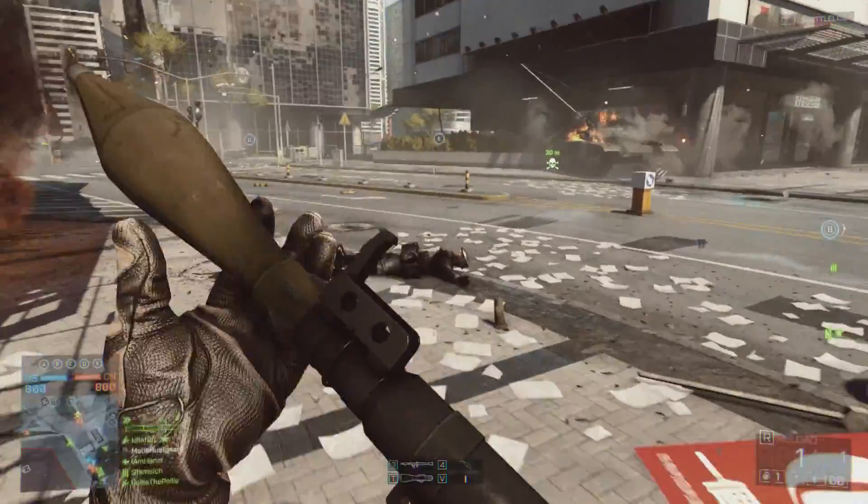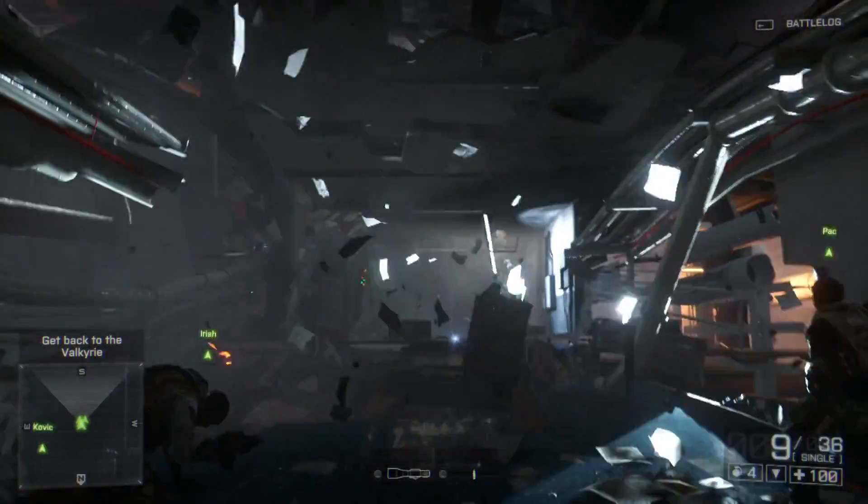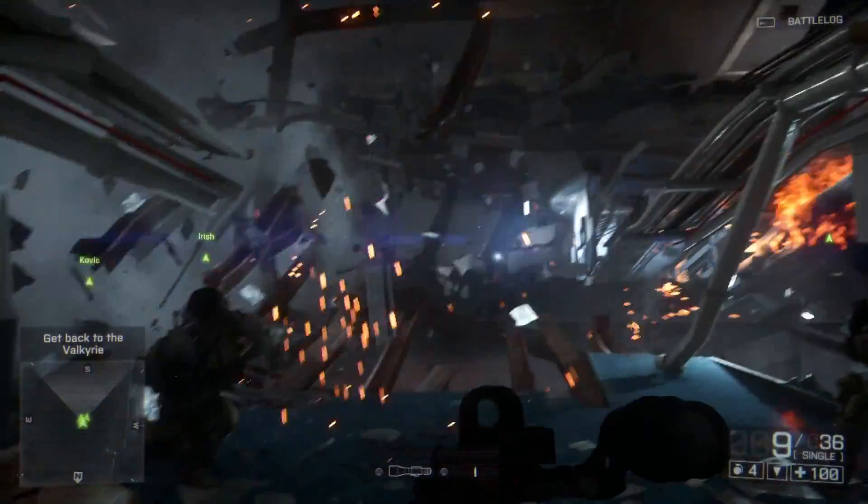Destruction has always been a core feature of Frostbite. It's the evolution of the way the environment is impacted by gameplay — everything from the smallest spark colliding, to gigantic chunks of debris that crumble when they impact the ground.